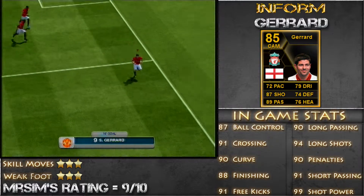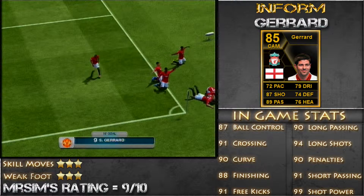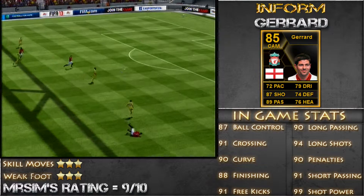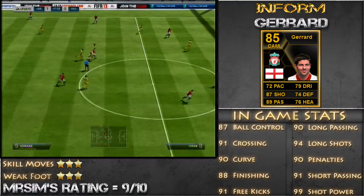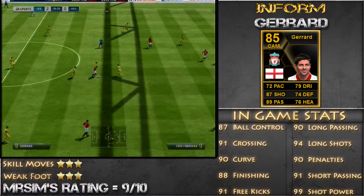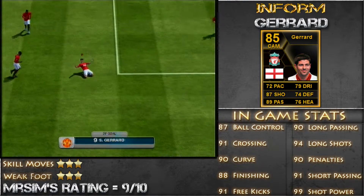That is pretty average height for football players in today's game. But he definitely has got some pace — he definitely shoots through the team. And as you can see there, look at this volley. Beautiful, beautiful shot. Definitely probably one of the best midfielders I have used in Ultimate Team. He can score from pretty much any range, just give him a chance.